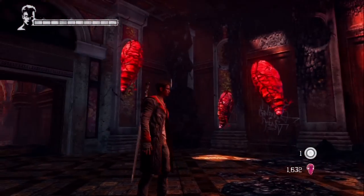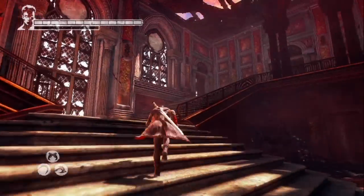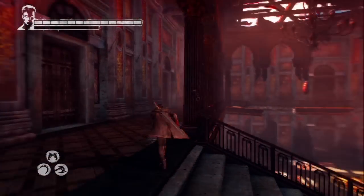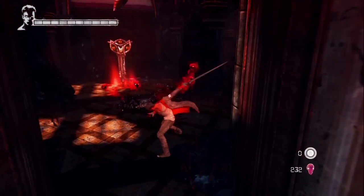With that collected, get the other items and head back to the main hall. Go up the stairs, go right, and at the end of the hall you'll see the first copper key.